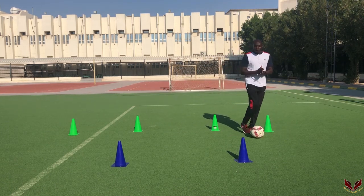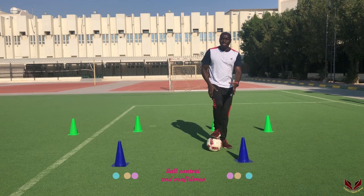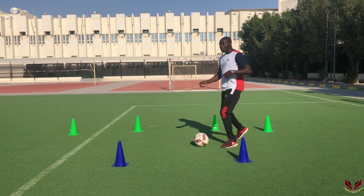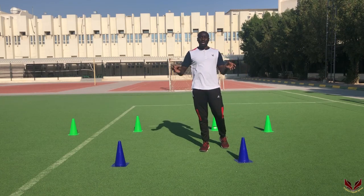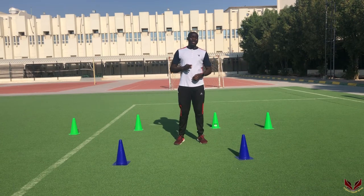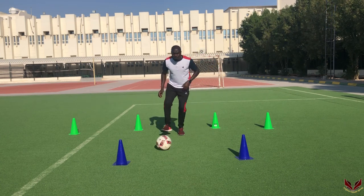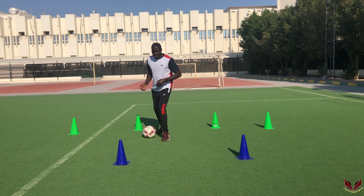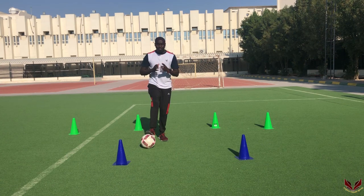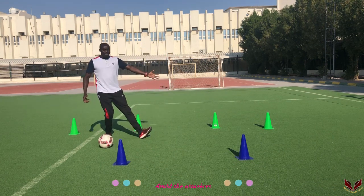Avoid direct contact with the attackers because you may lose the ball. When they are approaching, make sure that you release the ball quickly so that the others can get the ball and distribute as you move forward. The first thing you need to look at is stopping the ball accurately. Body position is very important. Once your attackers are approaching, don't dare hold the ball without releasing it fast, because the purpose of the attacker is to get the ball from you and counter back. So, once you stop the ball, look around and pass it as fast as possible.